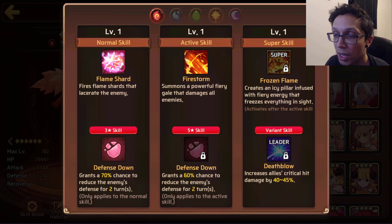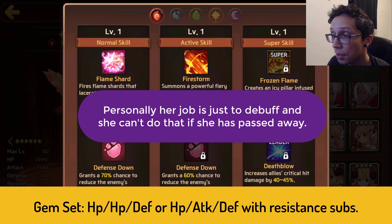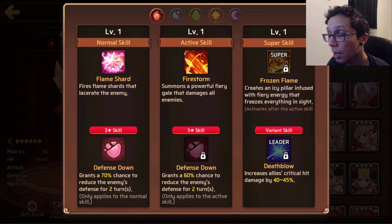For her three star skill she has Defense Down, which grants a 70% chance to reduce the enemy's defense for two turns — great for letting other damage dealers slide in and do damage. For her five star skill she also has Defense Down, but instead it's a 60% chance for two turns and it damages all enemies.